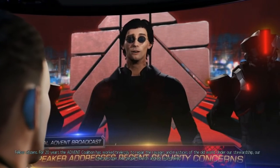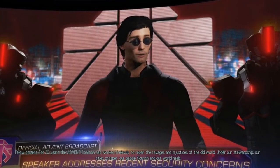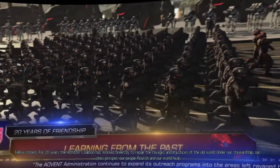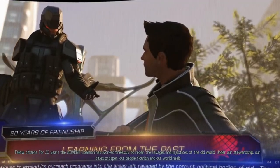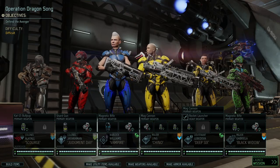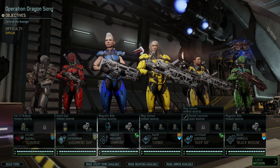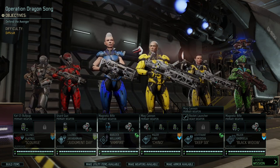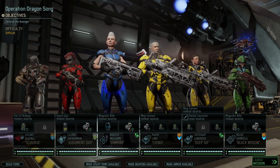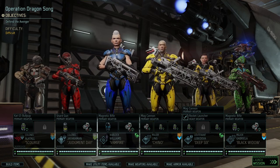Last but certainly not least, squad number four — which is a bit of an oddball. I've been using this squad; it's fun to play and focuses on one central figure with a lot of action manipulation. The composition I recommend is Ranger, Skirmisher, Psi Operative, double Grenadier, and Specialist. So what does that odd combination actually offer? The idea is to have one solo main carry — the Ranger.